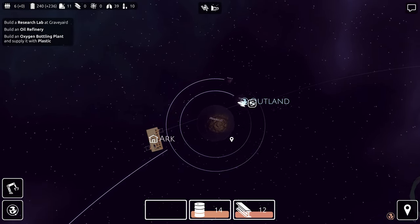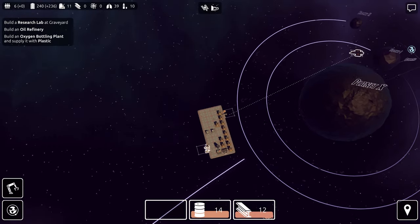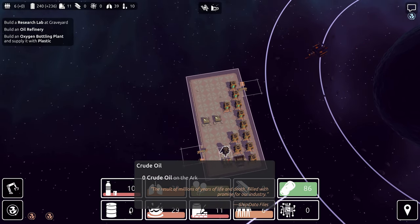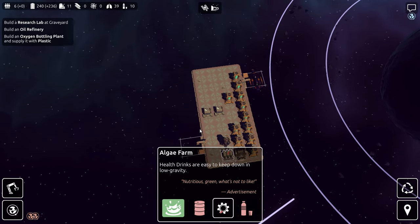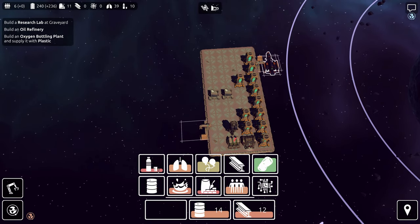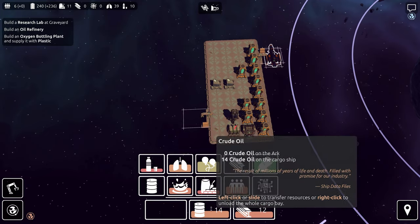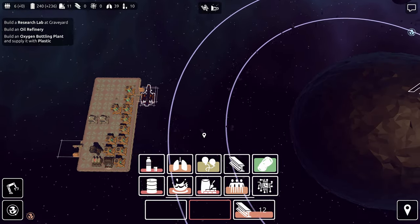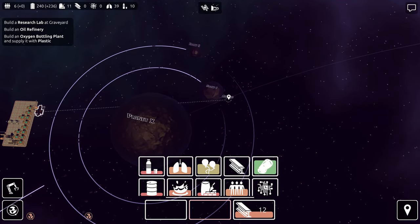This ship should automatically go to the Ark. I bet the Ark is probably getting close — yeah, there's no oil left. So they can't make any more health drinks. But they have some still in storage — there's 10 in storage. Now you have oil, you can make it. And then this precious, precious steel.